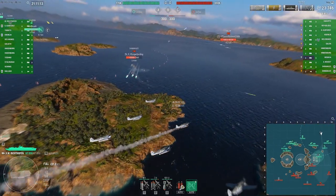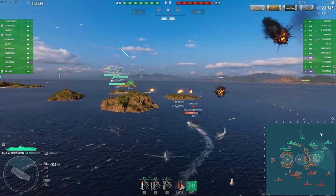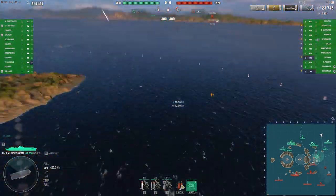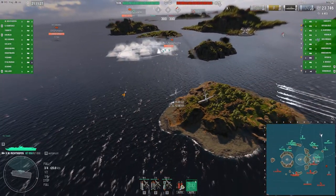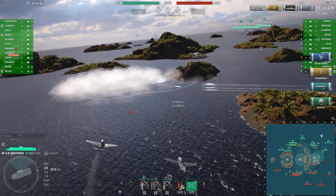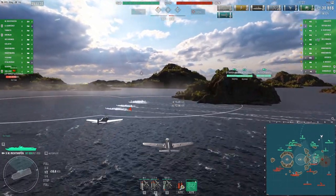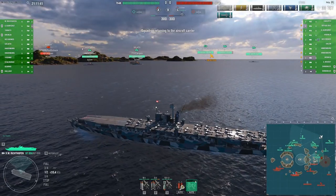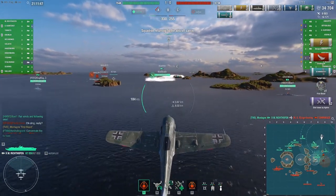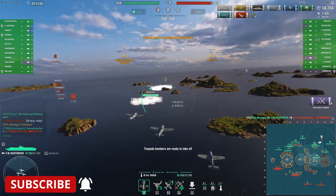He forces the Shimakaze into the capture point. Our captain predicts he's going to try and get behind the island, and drops into that position where Shimakaze is already smoking up. Torps are looking right on target, lands two hits. Captain comes in again for another cross drop, instantly recalls the squadron, takes out that Shimakaze, and gets the first blood.